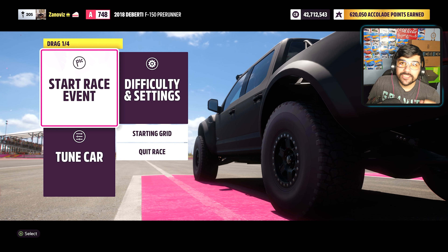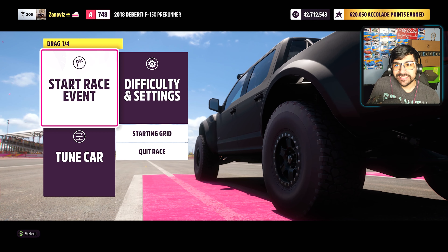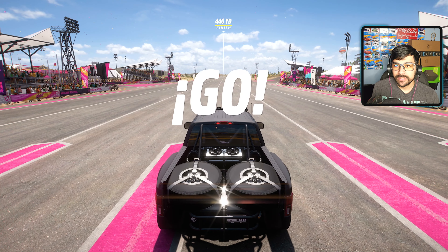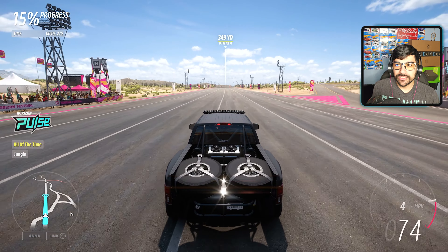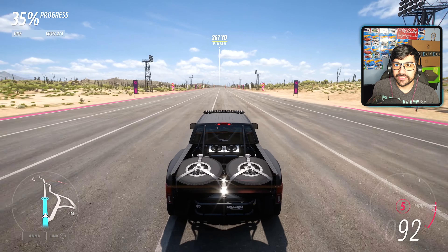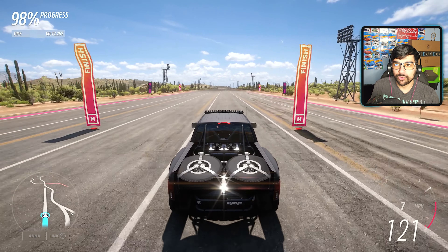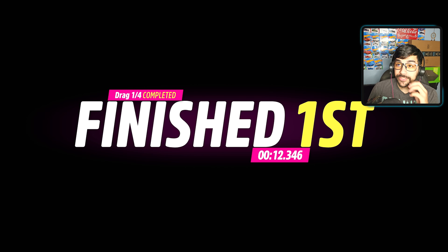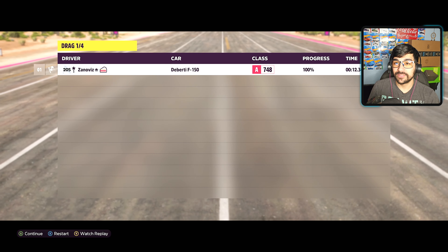Here we are at the standing drag quarter mile that I have made in the game with our Deberti Pre-Runner — 944 horsepower, 6,000 pounds of weight. First, second, catches grip in third, going into fourth gear at 80 miles an hour, fifth gear. Gears are pretty short and it's just holding well, going straight for the finish line. 12.3 — that's actually pretty respectable for 6,000 pounds and 944 horsepower.